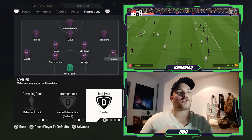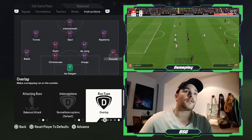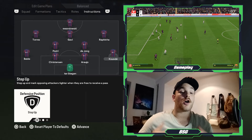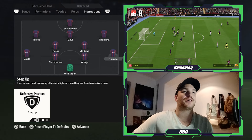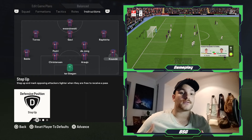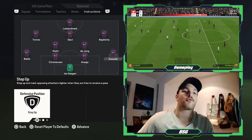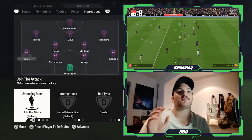For the run type, Koundé is set to overlap — with Flick's system at Bayern, the right and left back would hug the touchlines and patrol up and down the flanks to create width. For defensive positioning, it's set to step up. I saw countless times watching Bayern under Flick that the fullbacks got high, wide, and close to the opposition's wider players, aggressively pressing them when they found the ball high up the field, looking to create a turnover or a mismatch. You are looking to replicate that role for each fullback in this Barcelona side.